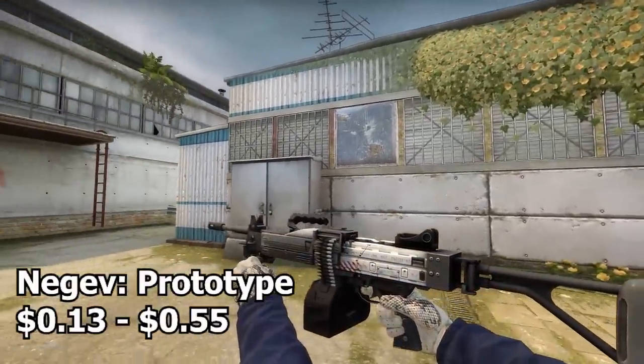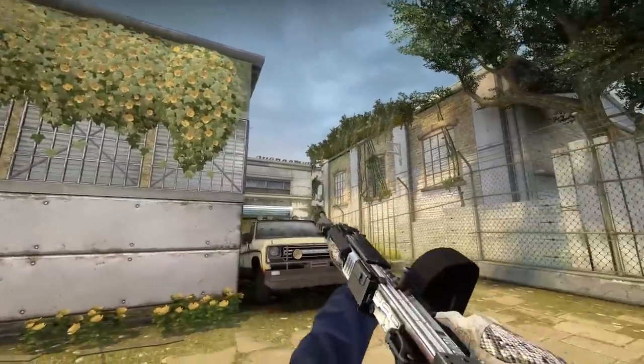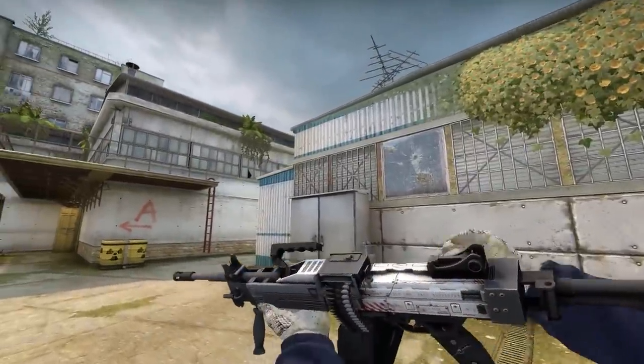Next up we have the Negev Prototype, one of the newer skins from the Prisma 2 collection. It's one of the cheaper Mil-Spec skins so you definitely can't go wrong. It's a pretty solid skin — has a little bit of red on it but it's mostly white, with some default-looking sections too.